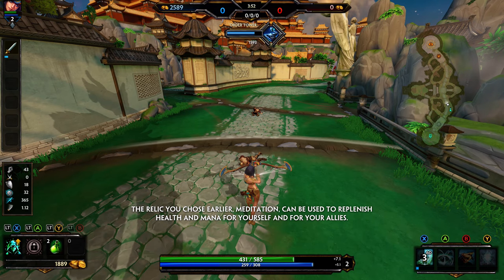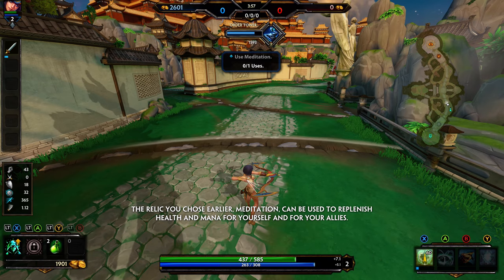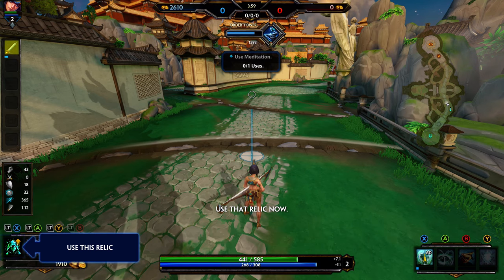Impressive. The relic you chose earlier, Meditation, can be used to replenish health and mana for yourself and for your allies. Use that relic now.